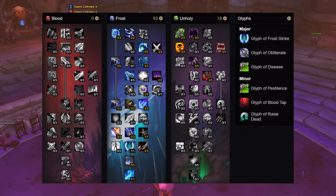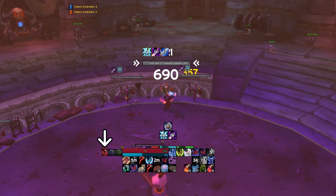This is your talent build and glyphs. You'll almost always be in blood presence while DPSing.